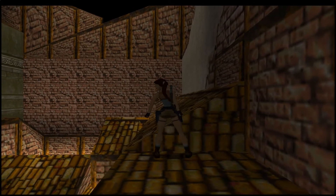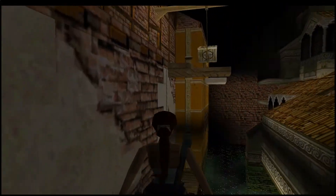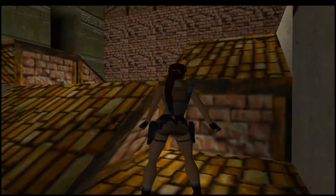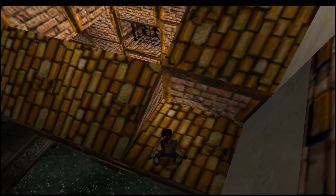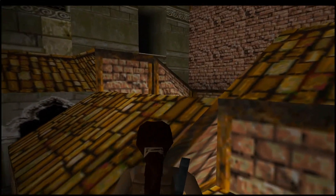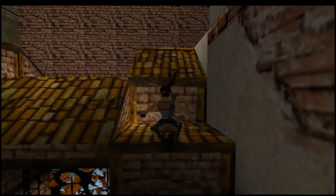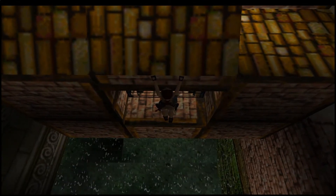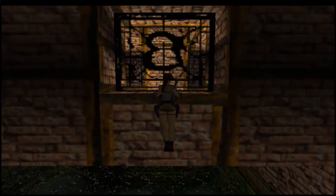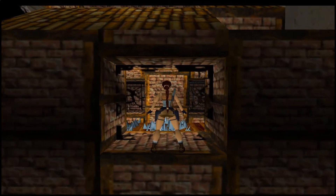We're on there - let's take another save. So now we're up here, there's spikes down there though, which is a problem. Can you maybe shimmy along? I think we want to drop down, grab onto the ledge, come up here and shoot through. Yes, that's how you do it. I'll switch back to the automatic pistols in case I need them.